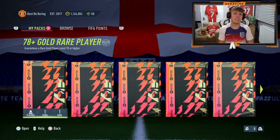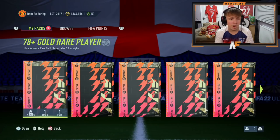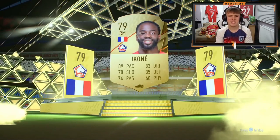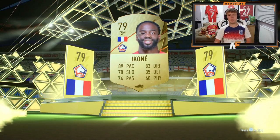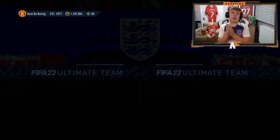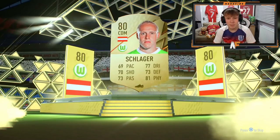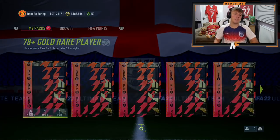We have got 30 of these 78 plus gold rare player packs. They were out last week but I didn't open many of them, so this week we're going to send a load of them. Kicking off with the very first pack — it's a 79-rated Ikoné, the second lowest it could be rating-wise. Not a ones-to-watch. Second pack is Schlager. Third time lucky for a boards or walkout?